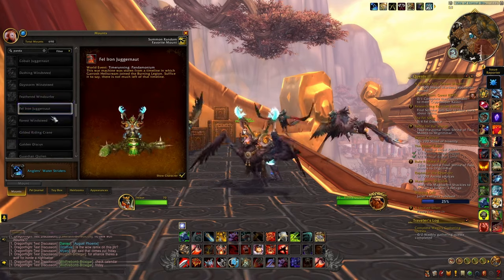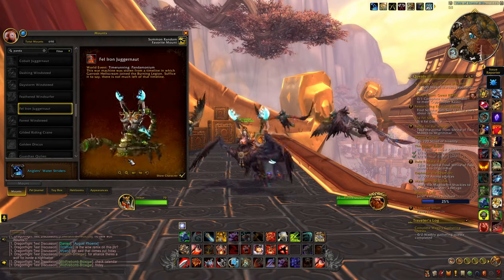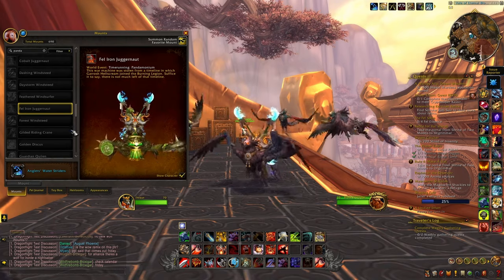Then after that we have another Juggernaut mount, and this time this is the Fell Iron one, so this is the green version which I think again looks really nice, and I think this model in general is really cool.